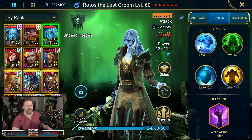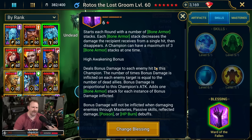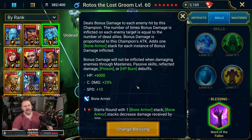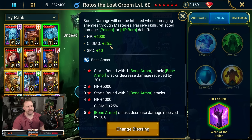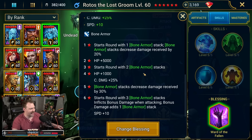Let's also take a quick look at the blessing. I've gone with Ward of the Fallen. A lot of people will choose this for Rotos if they have it fully maxed out — it's where you get bone armor stacks that can reduce your damage. There's a way that if you have a bolster set it actually protects this buff and keeps it going, but I don't use that on my offense team. Why do people use Ward of the Fallen? You get a massive HP boost, speed boost, and crit damage boost — boosting his damage while also reducing the damage he receives, which keeps him alive in arena.